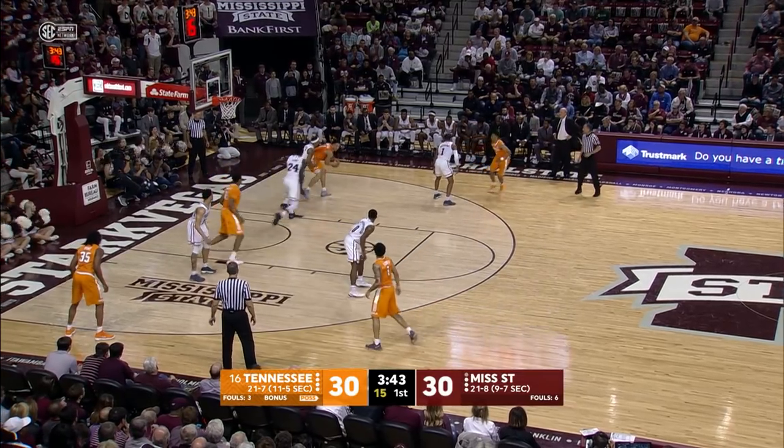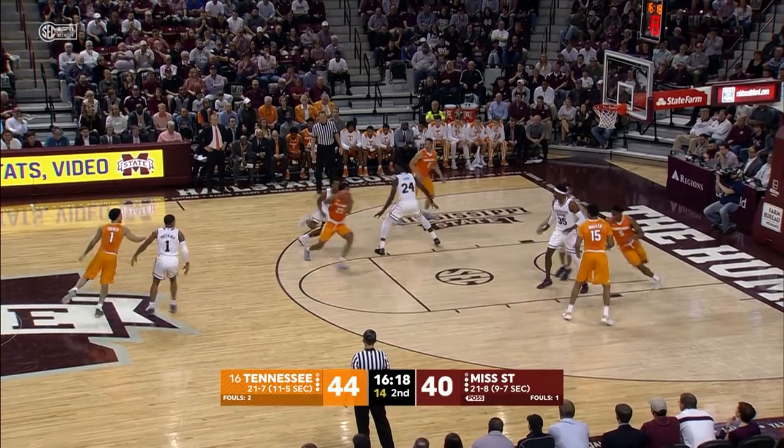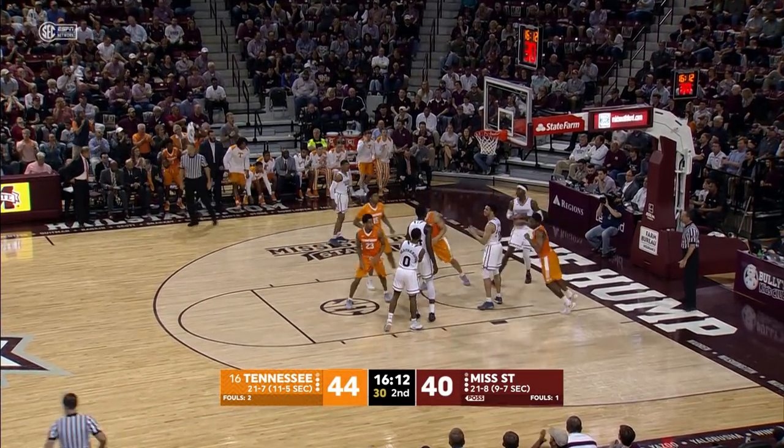Back to Daniel on the right side, down low — Grant Williams is double-teamed inside. Walker is open, lays it up with the left hand. Well done, that's where we like him. Out by midcourt, gives to Bowden on the curl, turns at the free throw line — jump shot rattles off, no good. Rebound — Admiral Scofio lays it up and in.